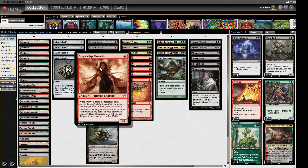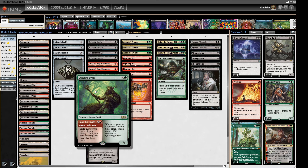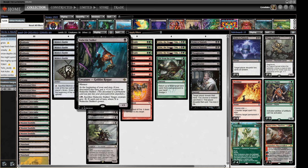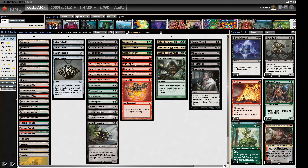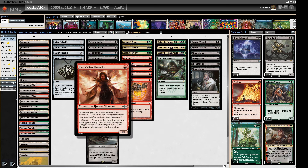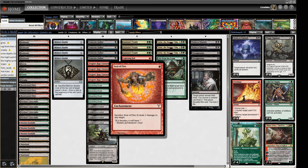We've got Stalactite Stalkers, Dragon's Rage Channelers, and Questing Druid - we can cast Seek the Beast which gets card advantage and triggers Dragon's Rage Channeler. On the back side it's a creature, so when it dies or goes to the graveyard it triggers the Stalactite Stalker. We have Orcish Bowmasters - not much need to be said, just a great card. We have one Seal of Fire in our removal suite: it's an enchantment so it triggers the Channeler, we can sac it so it triggers the Stalker, and it's pretty reasonable.